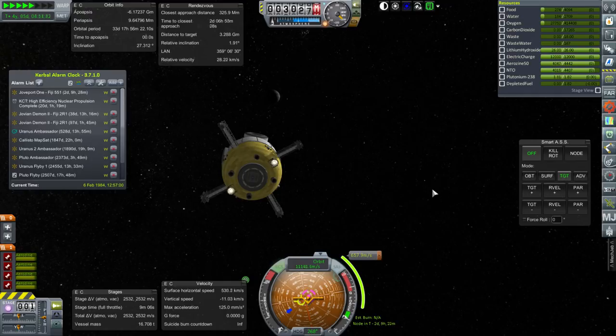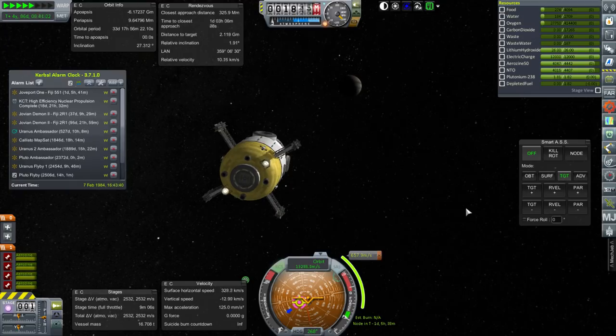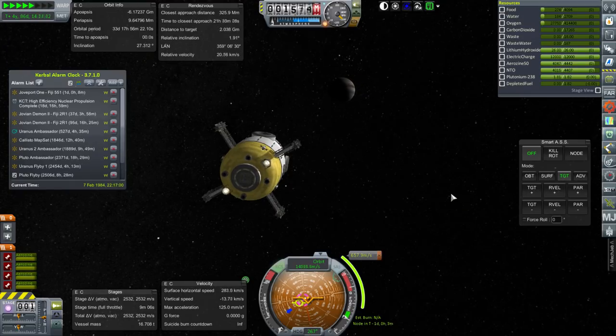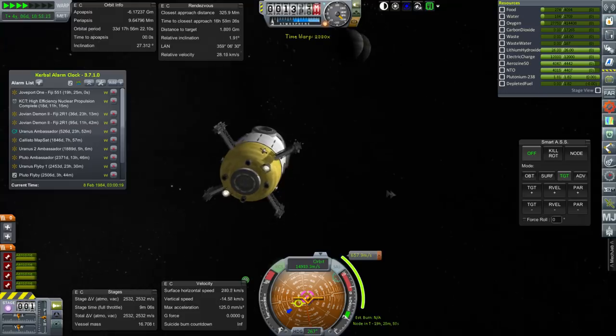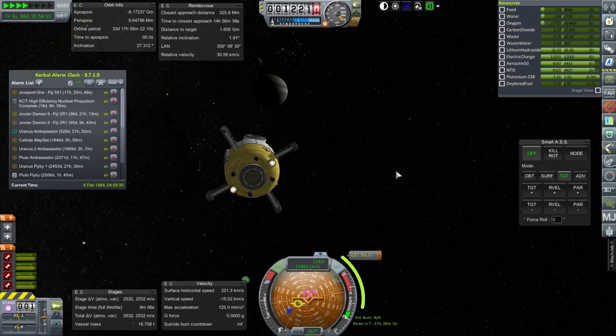Hello everyone and welcome back to my Beyond History series in Kerbal Space Program 1.1.3. In this episode we begin with Jove Port 1, which is going to make orbit around Jupiter. We have two Jovian Demons which are nuclear tugs for Jupiter, and hopefully those will be able to bring this into a usable orbit — or we could keep them on standby for some other purpose.